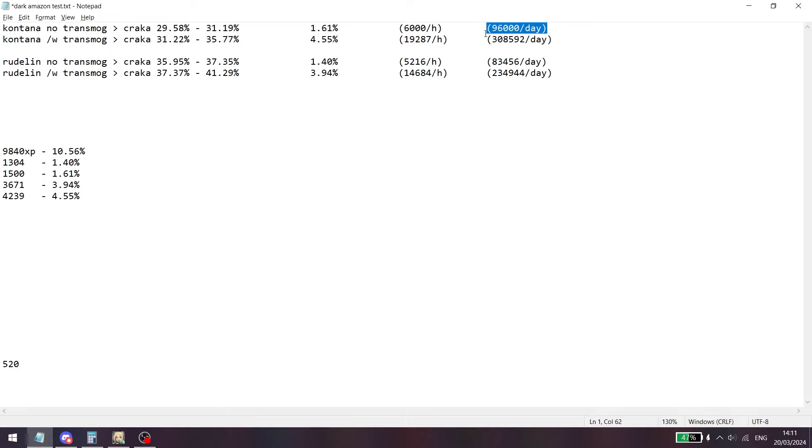Per hour you can start at around 5,000 XP without the transmog. With the transmog — keep in mind these tests were in completely empty areas with just some monsters, not high-density spots — on average I got up to around 19,000 XP per hour. If you use the transmog for the full 16 hours, you can get up to 300,000 affinity XP per day.